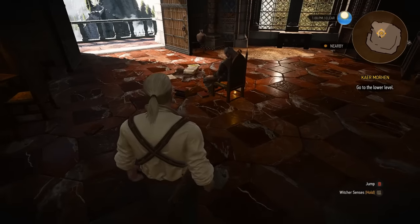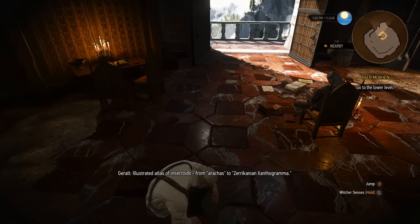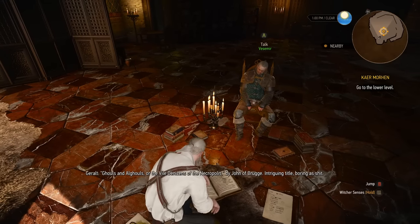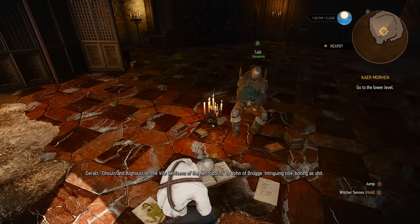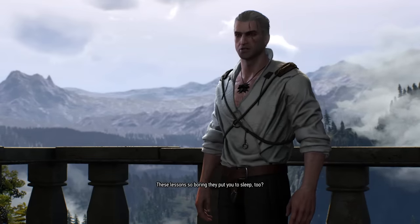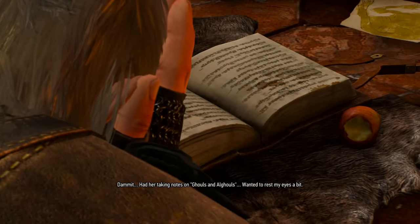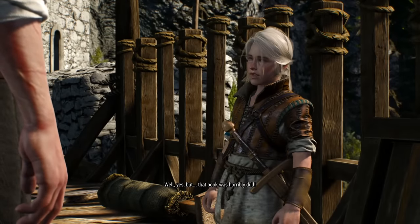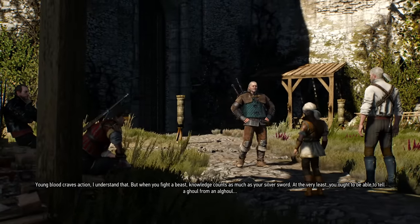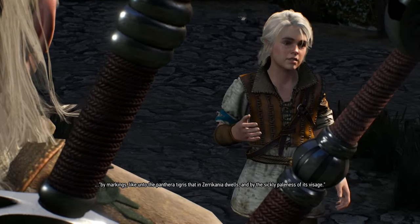You can also inspect three separate textbooks Ciri was studying: Illustrated Atlas of Insectoids, From Arrakis to Zeracanian Xanthagrama, and Brother Adalbert's Bestiary. A classic — "Ghouls and Algouls were the vile denizens of the Necropolis, by John of Bruges." Intriguing title. Boring as shit. That last one is later referenced multiple times: "Taking notes on ghouls and Algouls. Wanted to rest my eyes a bit." "Well, yes, but that book was horribly dull." "At the very least, you ought to be able to tell a ghoul from an Algoul — by markings, like unto the panthera tigress that in Zeracania dwells, and by the sickly paleness of its visage."